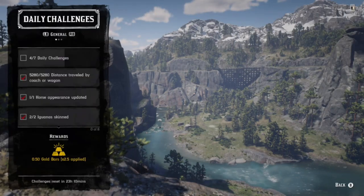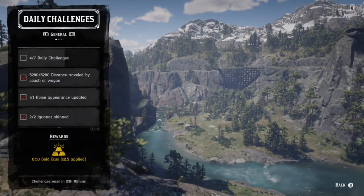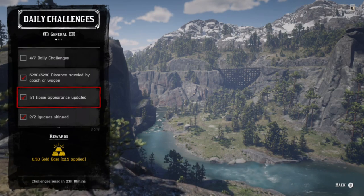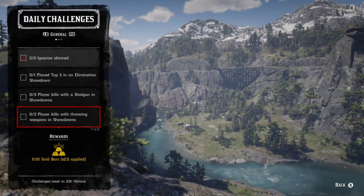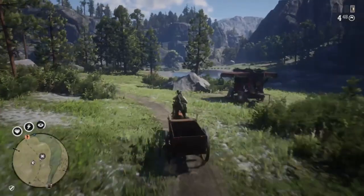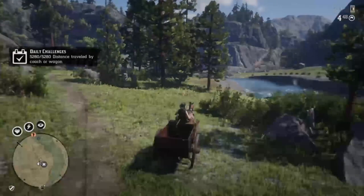Daily challenges: Madame Czar's location and collector challenges for group one. For free roam challenges, we have iguana, horse appearance updated, visit a shop in Tumbleweed, travel with a wagon, three showdowns place top three, shotgun kills, and throwing weapon kills.